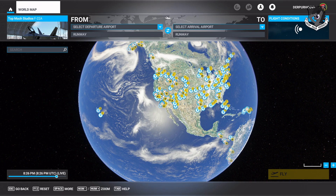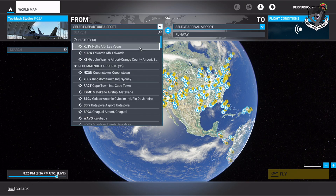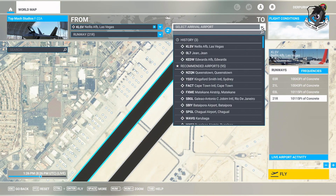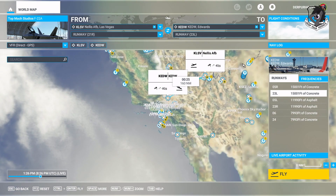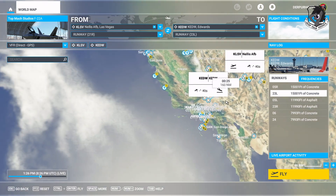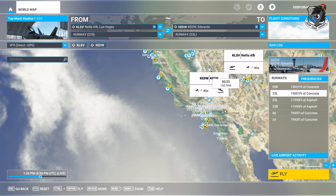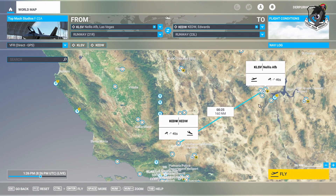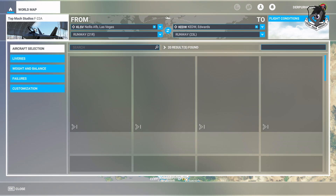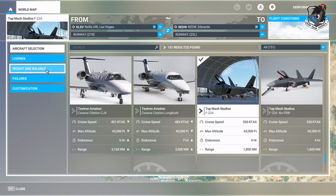Well hello everybody and welcome to another episode of Derp Your Hubs. Today we are in the Top Mach Studios F-22 Raptor and we're going to be leaving Las Vegas and going to Edwards Air Force Base, so we're going from Nellis Air Force Base to Edwards Air Force Base and we're setting up our flight plan in the world map.